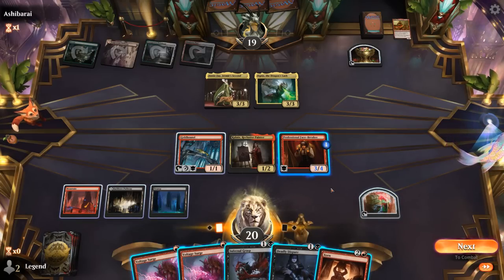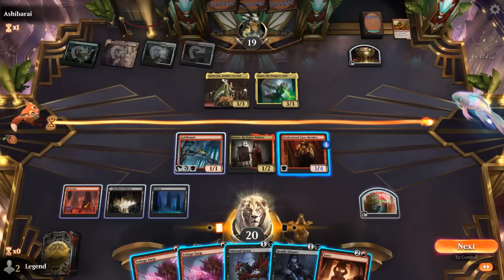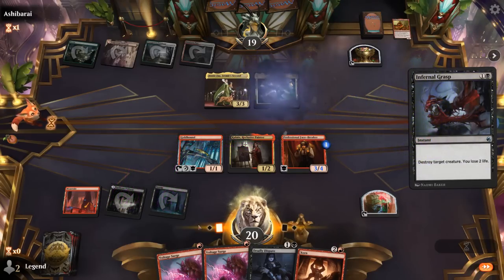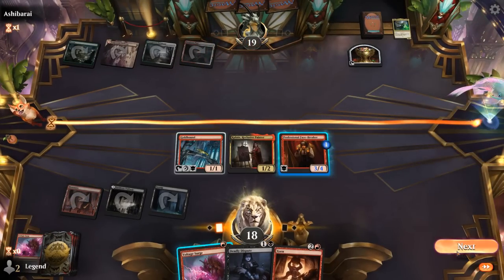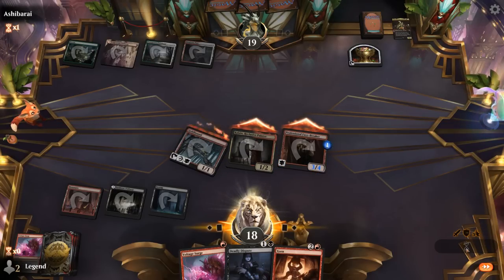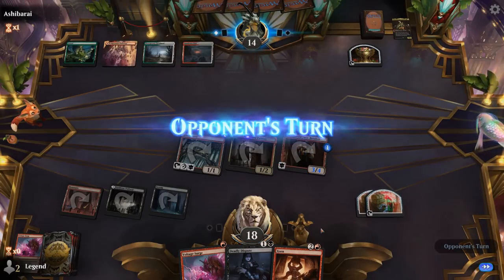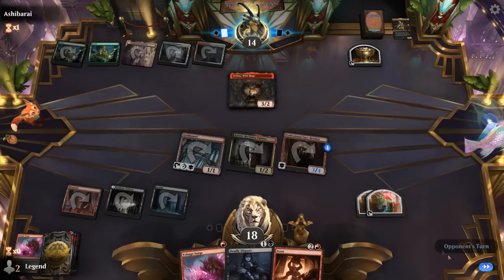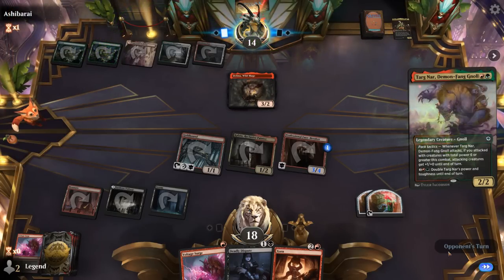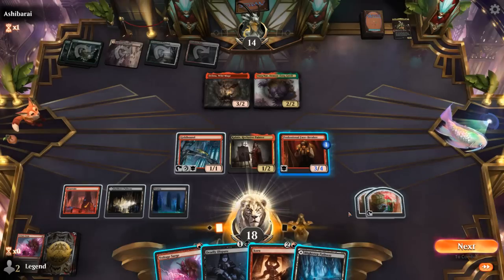So I guess we can Infernal Grasp one of them as well. Voltage Surge, sacking the treasure, and just attack. And then we'll get a treasure from First Strike and one from Regular Damage. We'll keep Zorn for next turn. It's going to be Delina, Wild Mage — still dies to Voltage Surge. And Targonar. So this may be a Bard-class deck given all these legendaries. We've got our land for the turn, so I can play Zorn and probably kill Delina. Zorn can enter with a plus-one counter.